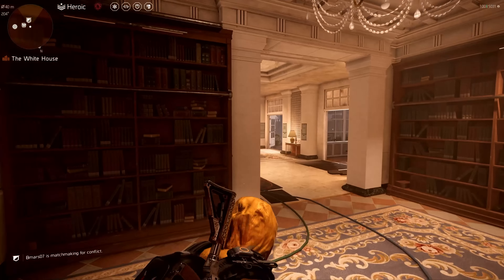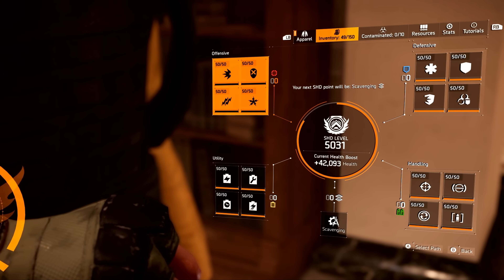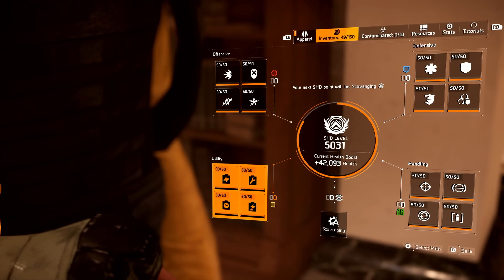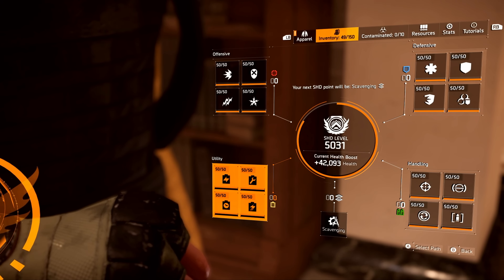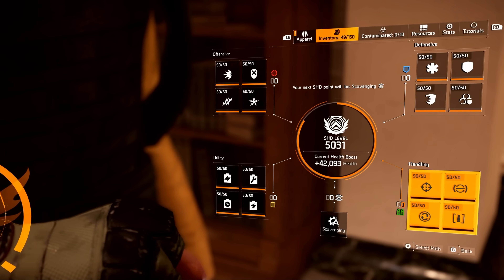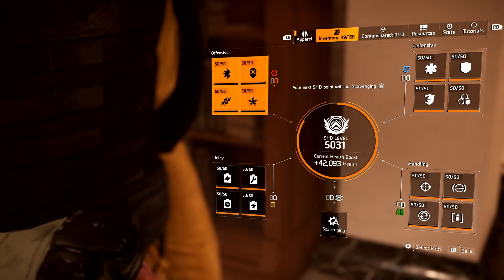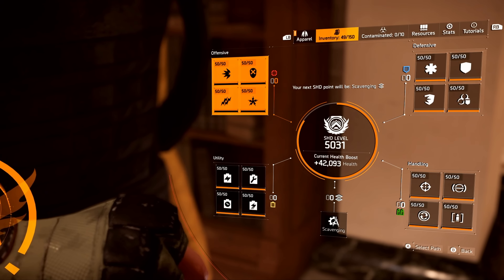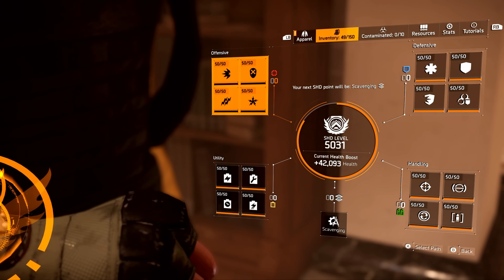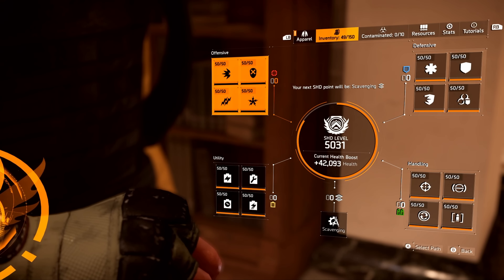Here's my disclaimer for all my build videos. I am at shade level 5031, meaning all boxes are maxed out 50 of 50. If you are at or above shade level 1000, you can copy and paste my build and get the exact same numbers and results. However, if you are below shade level 1000, some boxes won't be maxed out and some numbers might not add up — but it's still a great build. Once you hit shade level 1000, you'll get the most potential out of it.